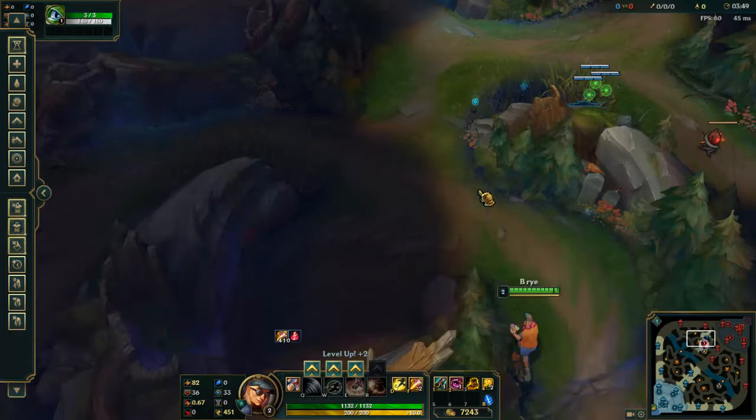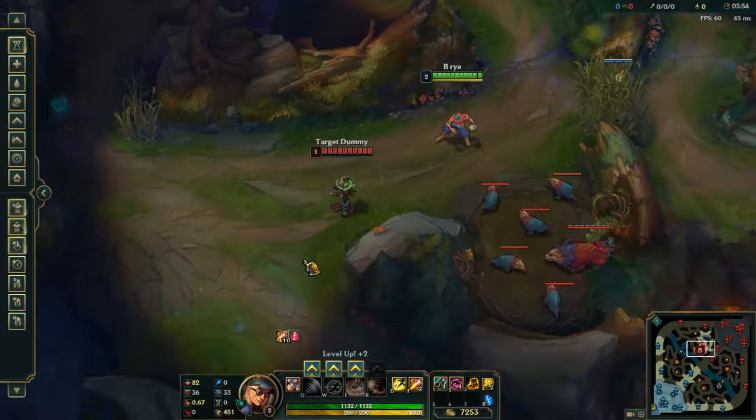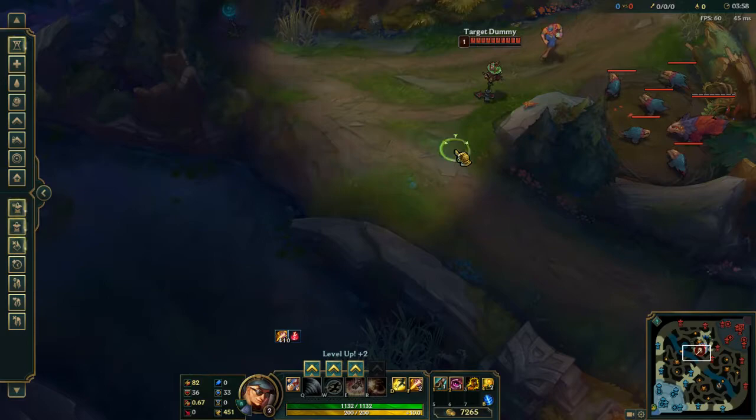Also, when you guys invaded last game, after you put your wards down you don't have to leave. If you can just stay here and do the red buff. I know Gnar was sitting right here and he was like a juicy target.